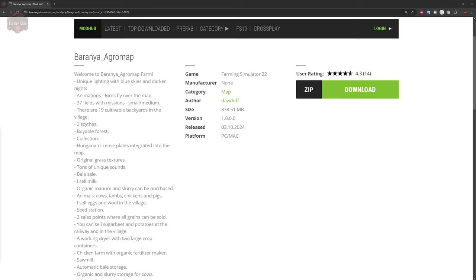Let me read you some of the description. Welcome to Banraya Agro map farm. This map uses unique lighting with blue skies and darker nights, animations with birds flying over the map, 37 fields with missions small to medium size. There are also 19 cultivatable backyards in the village.